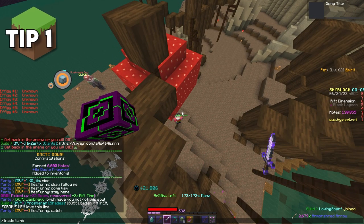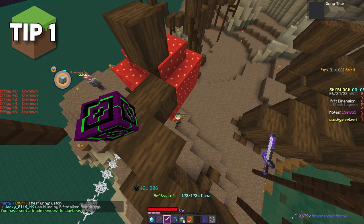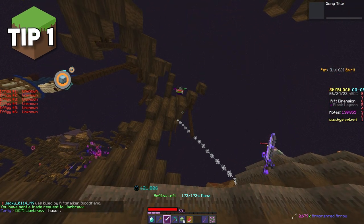When you try to trade with another player in the Rift, you guys will basically swap sides. This is a really great feature if one party cannot get into another spot that the other party is already in.